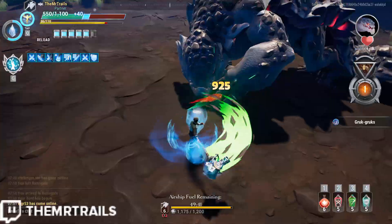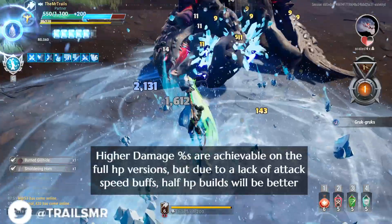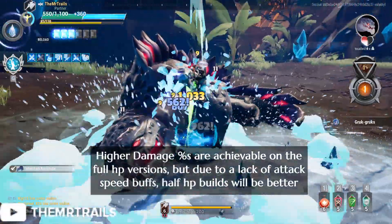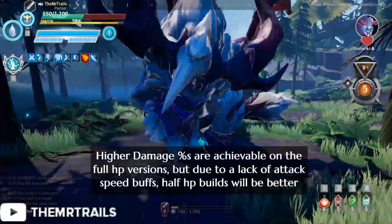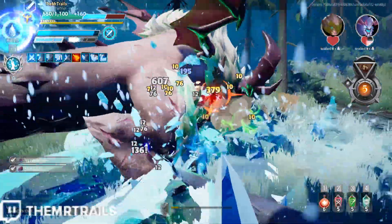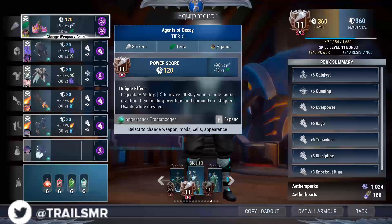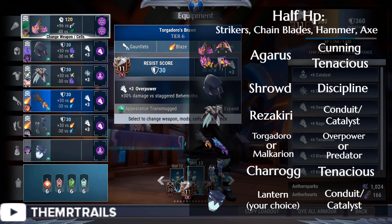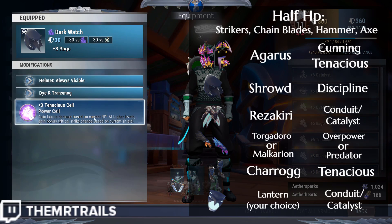Moving on to the half HP build variants. You can get a higher overall damage number on the full HP edition, but the half HP edition has the advantage of full control over the utility slot, which means we can run Catalyst 6. With the far greater attack speed from having lower HP as well, the damage per second output will be higher than the full HP builds. So we've got the Shroud Helmet with Discipline inside, the Rezakiri Chest with Conduit inside — Catalyst if you're using Tonics — the Charog Feet with Tenacious inside, and Conduit or Catalyst inside the Lantern.